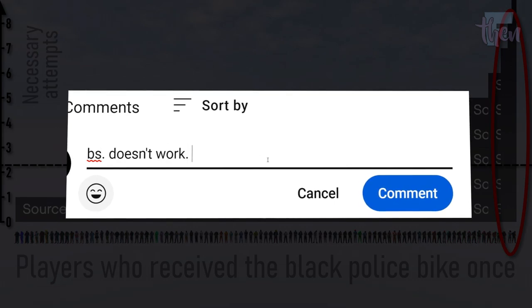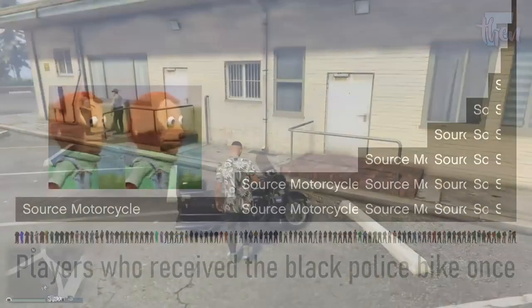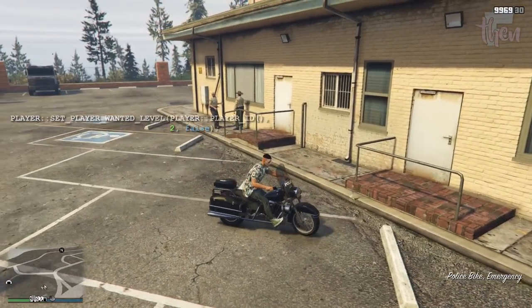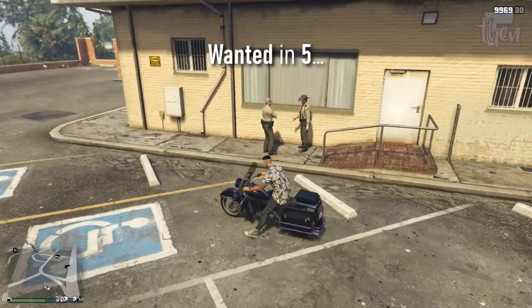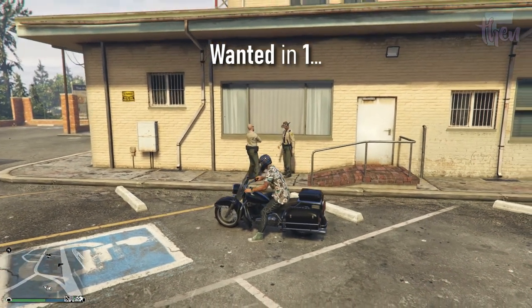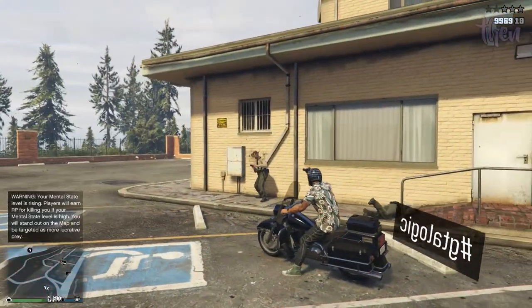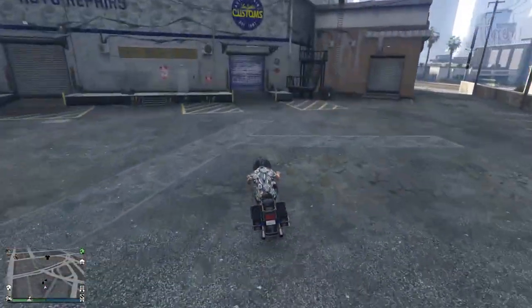If you happen to be one of the unlucky ones on the right side of this chart, keep in mind that leaving hate comments and blaming me for it may not be the most professional approach. Note that once you receive the police bike and get on it, you are going to get a two-star wanted level after some seconds regardless of how stealthy you were and whether you are still on the bike or not, so consider getting away from the police station ASAP.